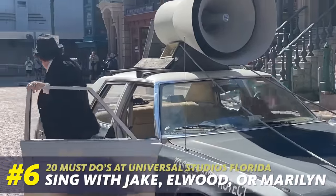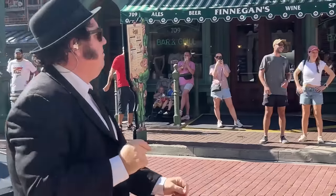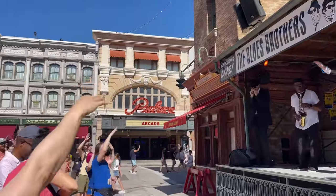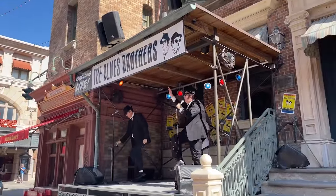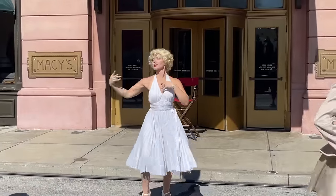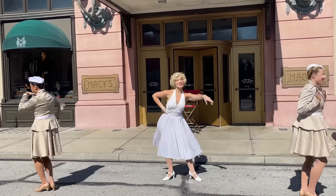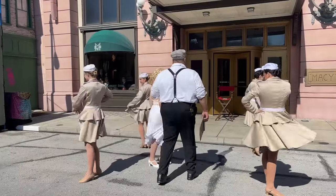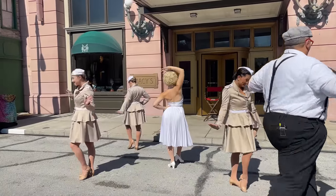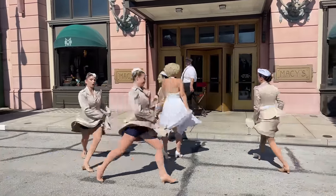Next up, if you're looking for things you just have to do at Universal, you need to consider singing with the Blues Brothers or even Marilyn Monroe, because you can do that here. Universal has some incredible entertainment — things like Sing It, appearing live with the Blues Brothers, and Marilyn Monroe and the Diamonds. I personally love seeing Marilyn Monroe come out and sing with her Diamonds; she does a photo meet and greet after her performance. The live entertainment here is really incredible, especially with the choreography. The shows are a lot shorter than Disney's live entertainment, and I actually like that because it doesn't take a lot of your park day.